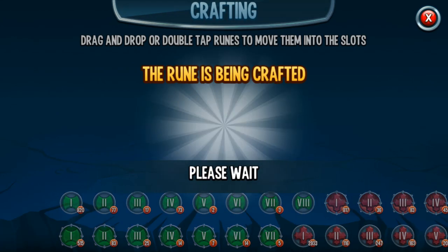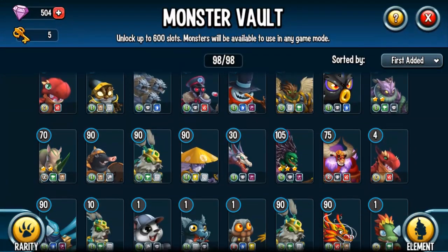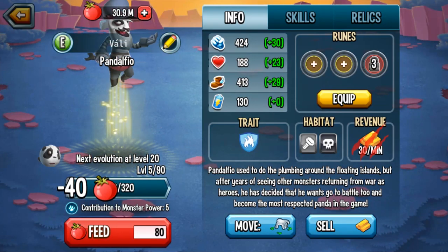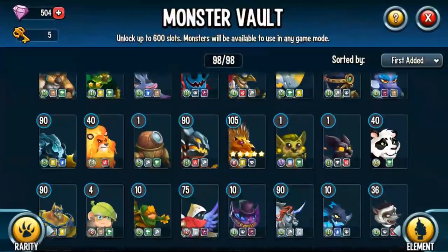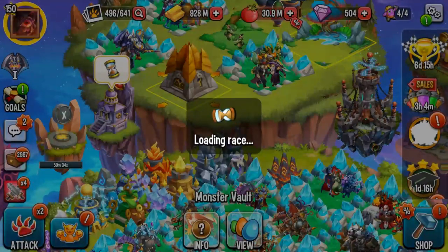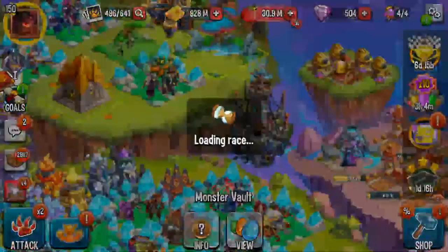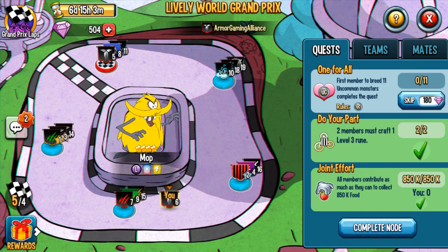For feeding, I like to have lots of monsters ready to feed at a low level so when the joint effort node says 'all members must contribute as much as they can to feed monsters,' I can just feed them all the way to level 90 or 100. Going back to the Grand Prix — we just had a joint effort 'all members contribute as much as they can to collect 850k.' I had my black lotus shoots ready — that would have been 400k if needed. Now there's 'two members must craft one level three rune.'